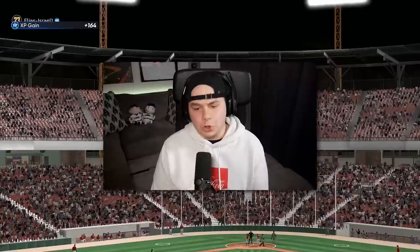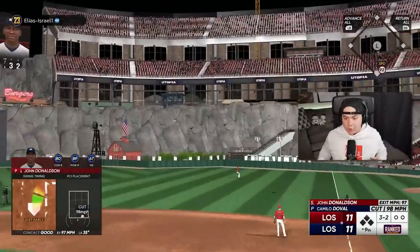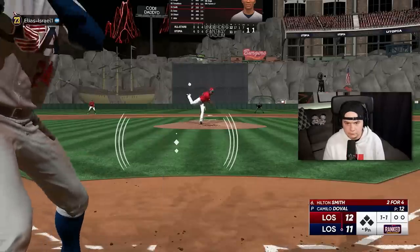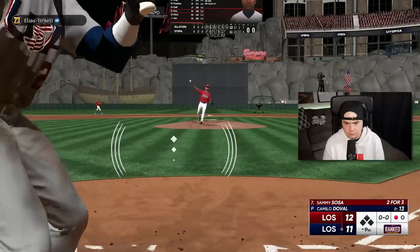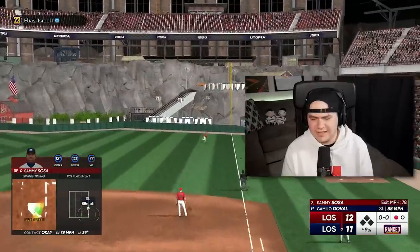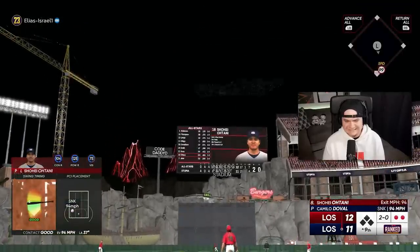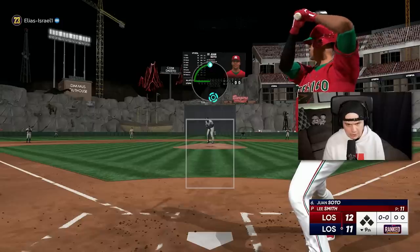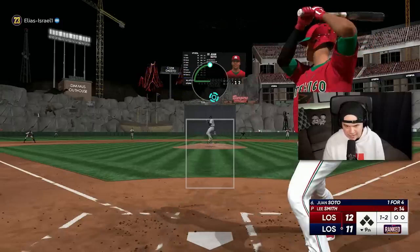Huge out — we're going to the ninth tied. John Donaldson, we got the lead! Hit the ball well — that's a tough break. The hell was that, Sammy? Sounded good but that's a fly out. Up one. I'm going to start with Lee Smith, but I've got Doval warming up in the pen as well. Going high and in with a cutter.